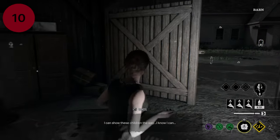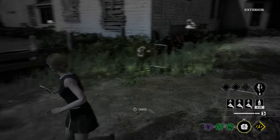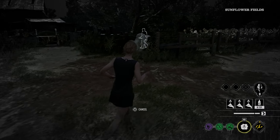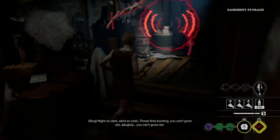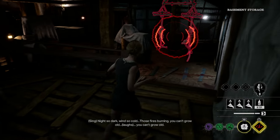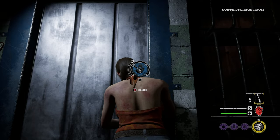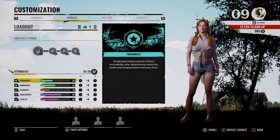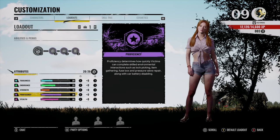Number 10: As a family member, press up on the D-pad to see where all your friends are. In this way, you can communicate much easier when there is a victim nearby or when you're chasing one down. As a little bonus, each character has their own set of skills. In this game, it's measured with Toughness, Endurance, Strength, Proficiency, and Stealth.